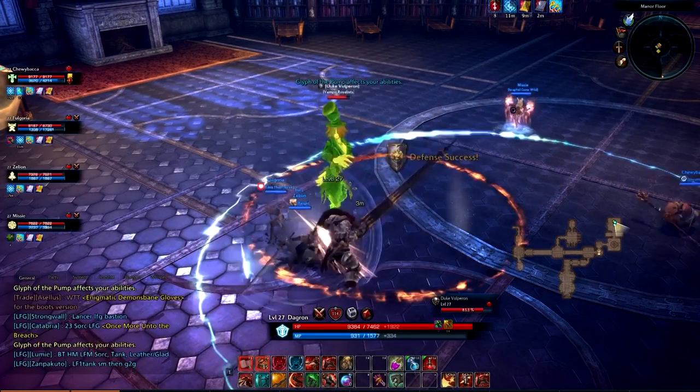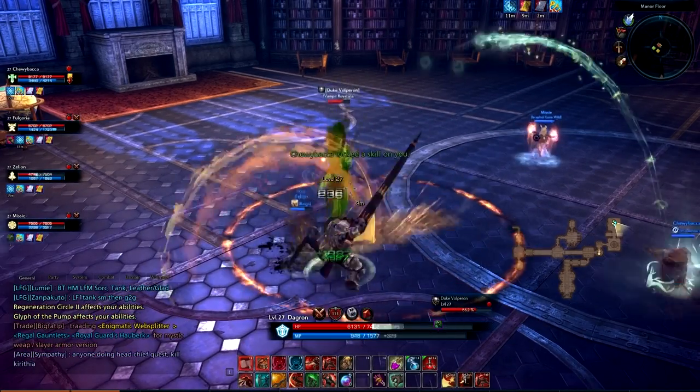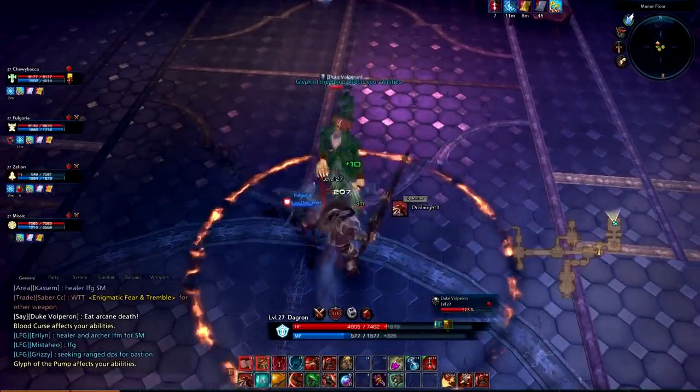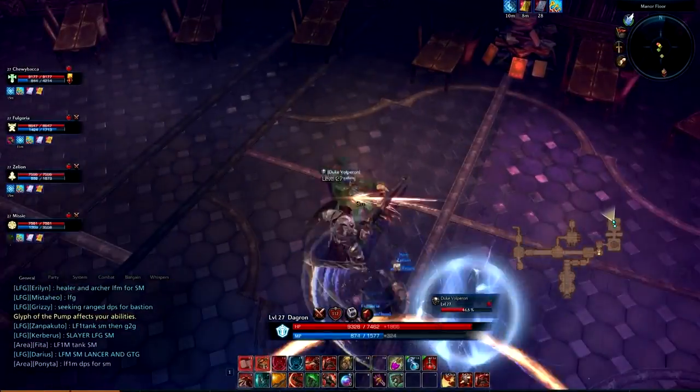Duke Volperin. The Duke has a triple swipe that he performs with his cane, which is his biggest threat. You can get hit with this and still survive, however. He can also poison you, but again, this isn't much of a challenge. He looks like a bad ripoff of the Mad Hatter — this whole instance reminds me of a Tim Burton reimagining of Alice in Wonderland.